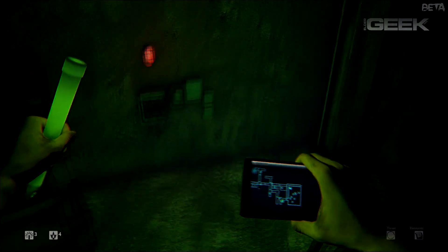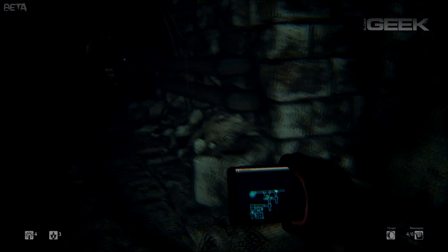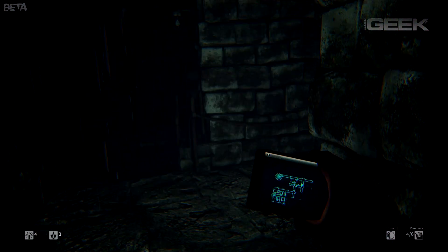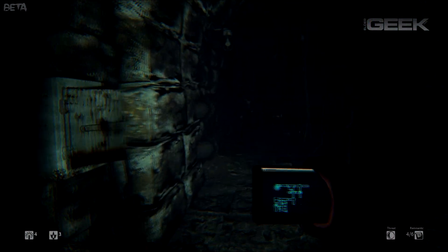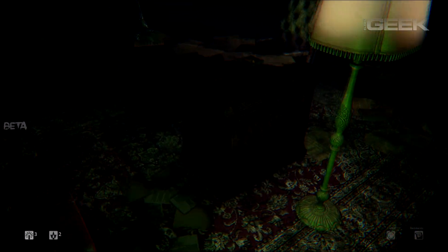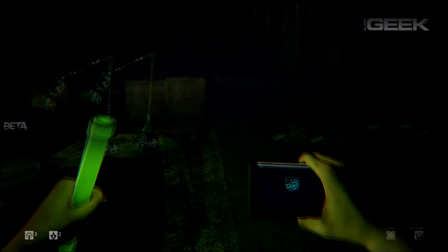The puzzles boil down to turning a valve or pushing a box forward two feet to climb on top and proceed. The player's only light source is a cell phone, which doubles as a mini-map. As you explore the environment, the map automatically updates on your phone, which is an amazingly cool feature. To help find hidden items in the environment, players can pop glow sticks, which highlight usable items.